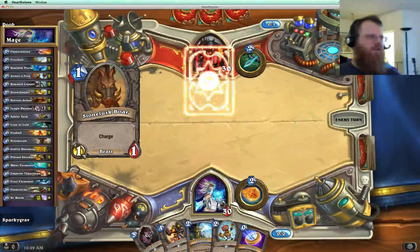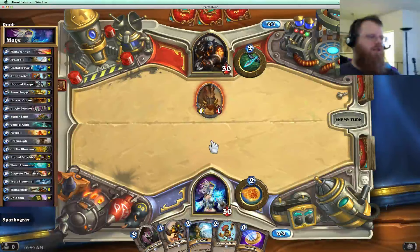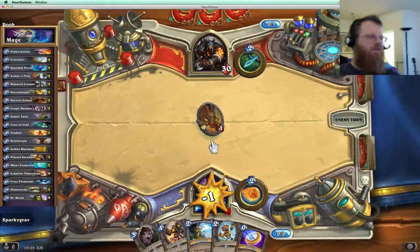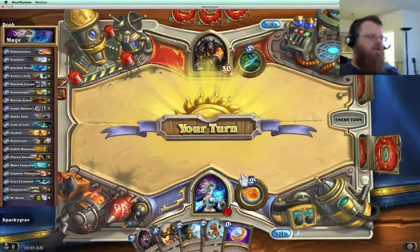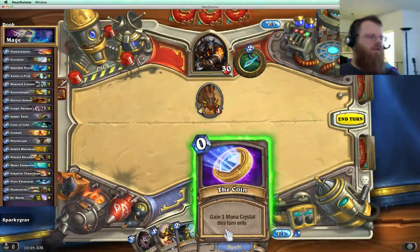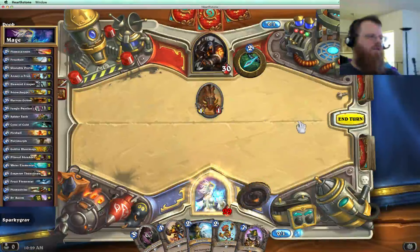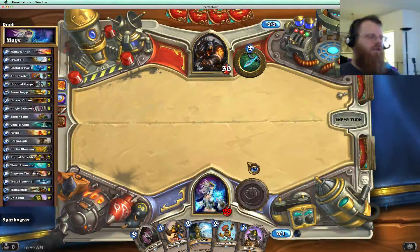Facehunter? Oh yeah, Facehunter. Okay, here we go. Not the best Facehunter start, though. Do I coin out? Yeah, I think I just coin out that. Pass turn. Let him play out another card, play Noitron, play Jungle Panther, play Paddy the Shredder. That's the plan.